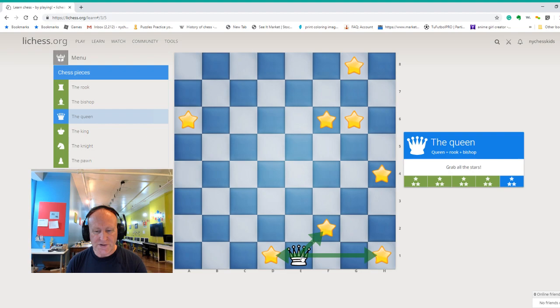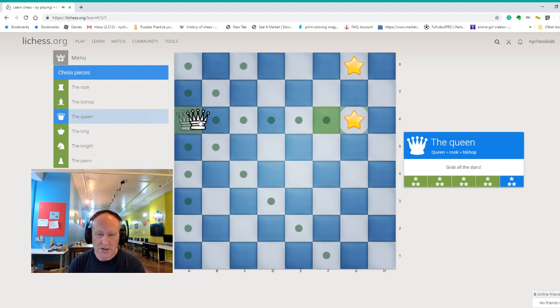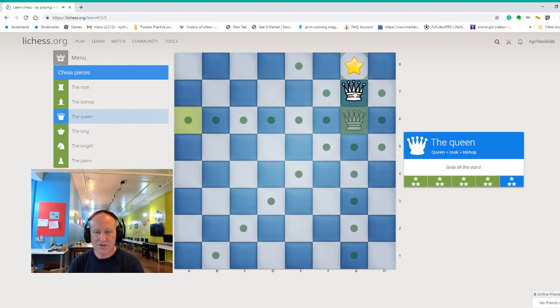First we take the star on d1. Now there is only one we can take — the star on h1 — so we take that. Again there is only one we can take: star on h4. Now we have to be careful because we can take the star on f6 or the star on f2 — which one is correct? The correct move is to take f2 and then go straight to take f6. Now we have a choice between g6 or a6 — the correct move is a6, and then we come back to take g6 and the last star on g8.